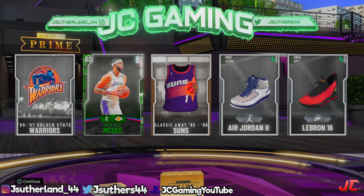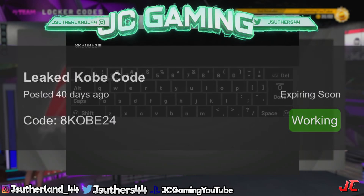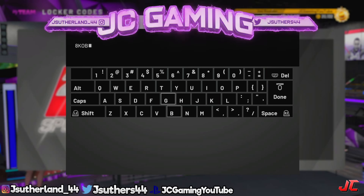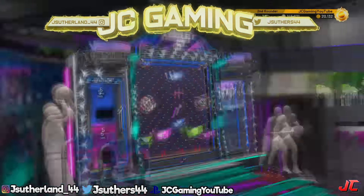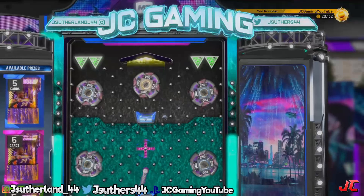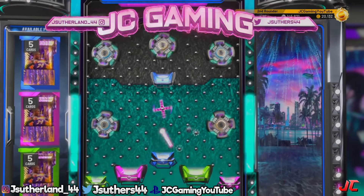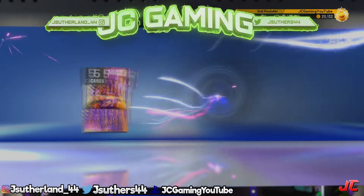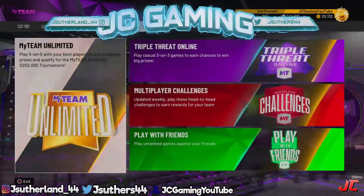For our second locker code, we have the Kobe Bryant tribute locker code — the code is '8kobe24' on screen. From this you basically get the same thing from all three colors when you drop the ball, so it doesn't matter what you land on. When I opened up the pack I didn't get a player — I just got a Ruby card without any player on it, so it's a little glitched up. It's not the best pull, but it's still something for starters playing MyTeam.